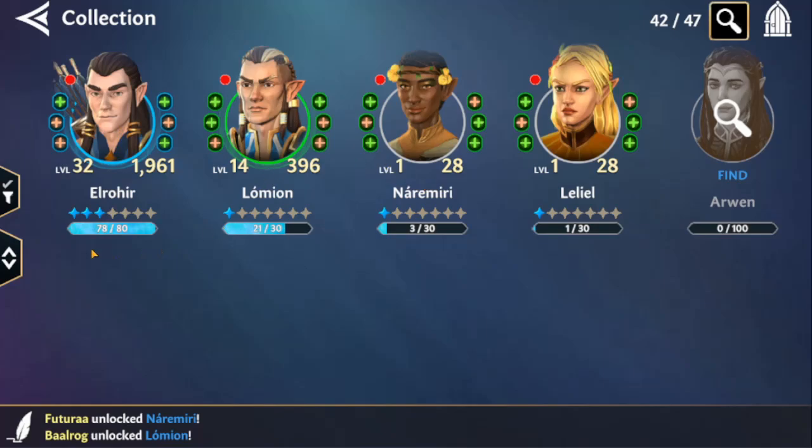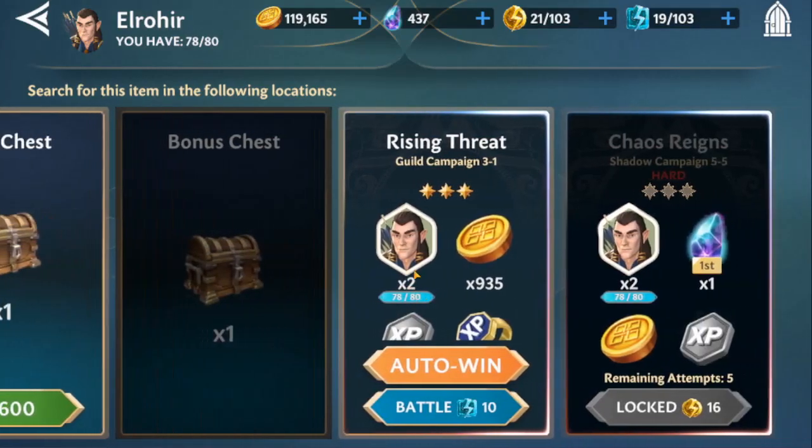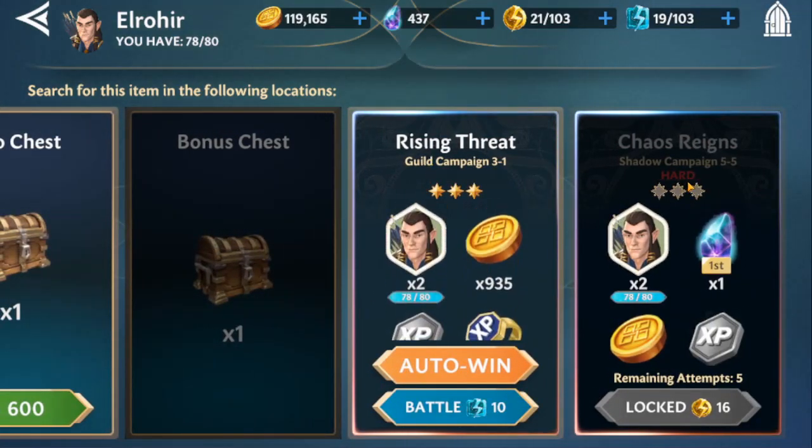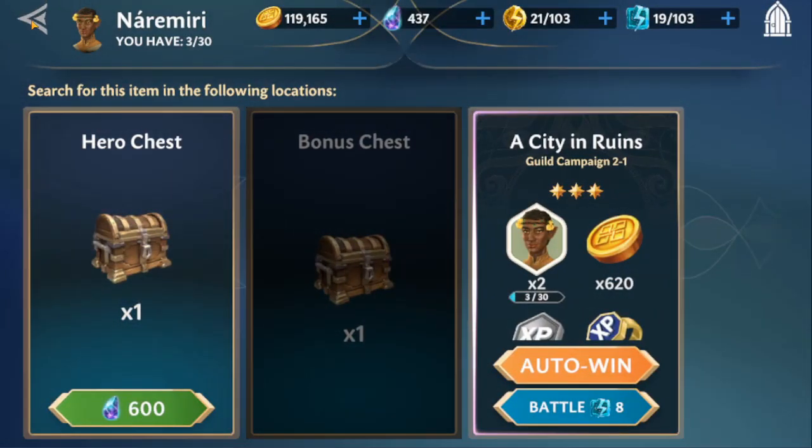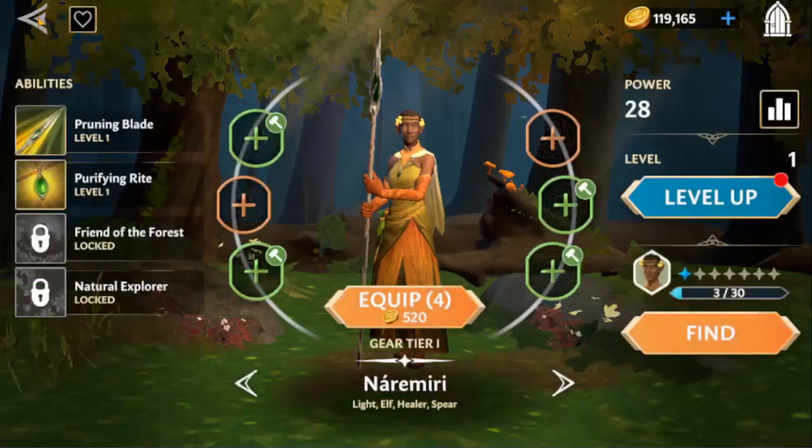Elrohir and Neramiri are both guild battle campaign farms and those are both pretty easy to farm as long as you have the guild campaign energy. The shards drop at a pretty solid rate — about a 50% drop rate on those campaign missions and you get two shards each time. Elrohir is at Shadow 5 hard, which is going to take a long time to farm — they did nerf the difficulty a little bit. Neramiri I think used to be way later in the campaign but now he's at Guild Campaign 2-1.